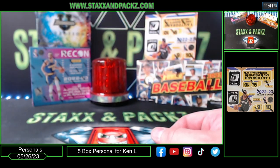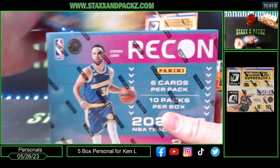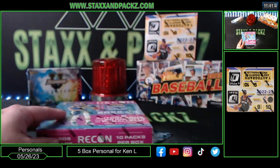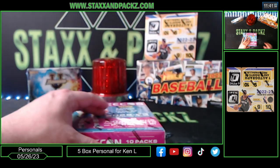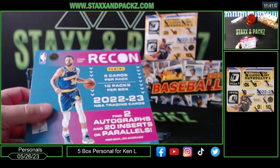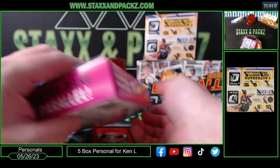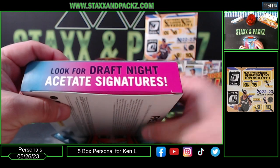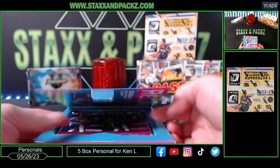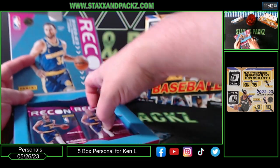We got two basketball boxes. Going to do Recon next — haven't seen a lot of Recon this year but it looks better than in years past. Two autos and 20 inserts or parallels. Also looking for the hollow dots parallel and draft night acetate signatures — like the shadow box ones. Here we go.